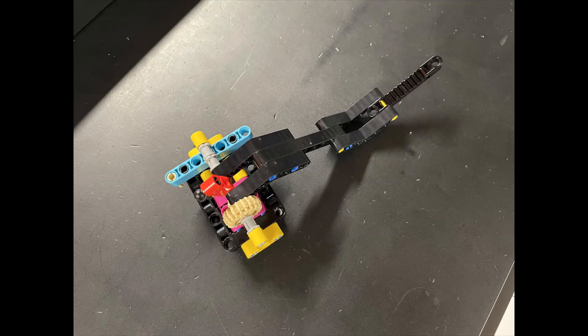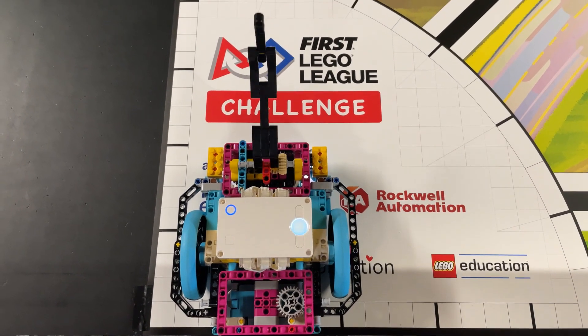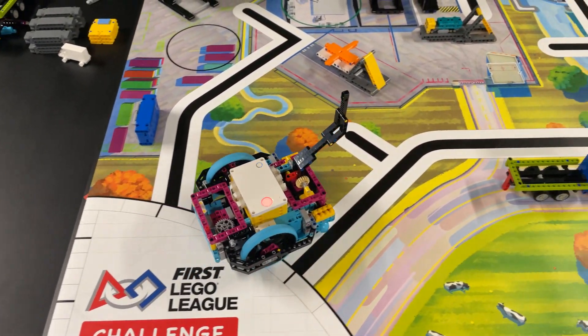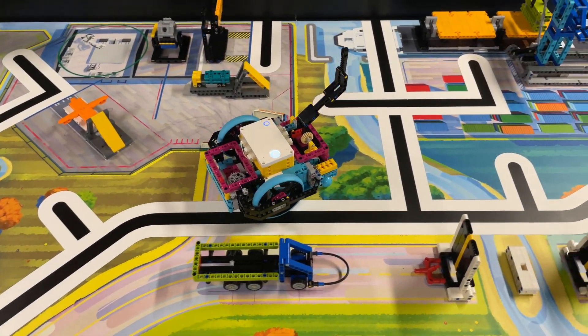Here's our solution for the Spike Prime Advanced Driving Base. For this mission, we again only use the included beam attachment with no modifications. To complete this mission, all we did was lower our attachment on the left side of the crane and then turn the robot to the right, thereby pushing the crane on its track away from the cargo ship.